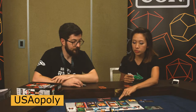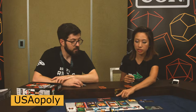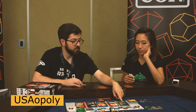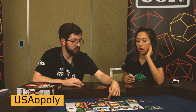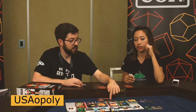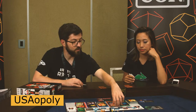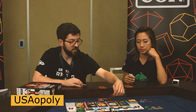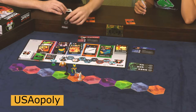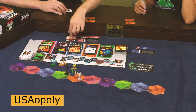Even though some cards have the same symbol, I see the different symbols have different colors — what does that mean? The grays are the neutrals, and the colors represent the character color — so the red is mine. If there was a red one here, I would want to take that for the extra points. But since these three are the same, it really just becomes which one's art do I like most. I'll take Jack's hat because it's Jack's hat.